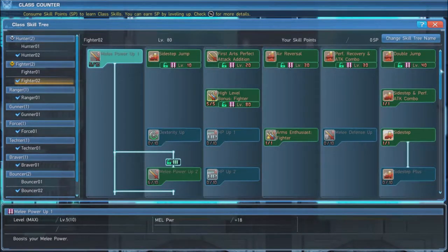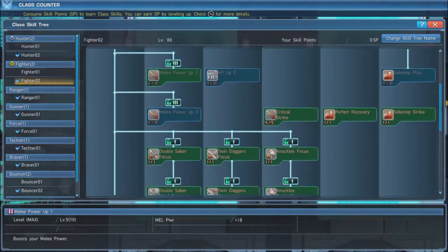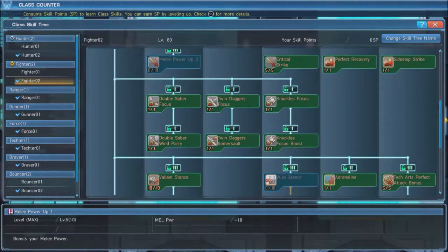We put 6 points into Melee Power Up 2 in order to give us a melee stat boost. Max out Critical Strike, since Fighter actually does benefit from a high critical hit rate. Make sure to grab all your weapon focus skills as well as their upgraded versions.